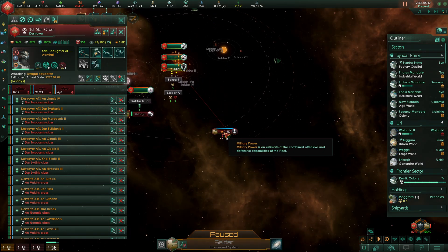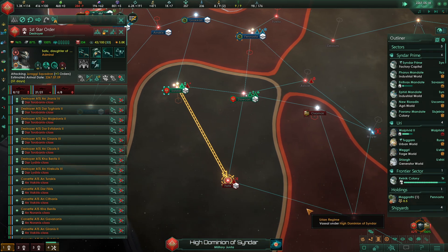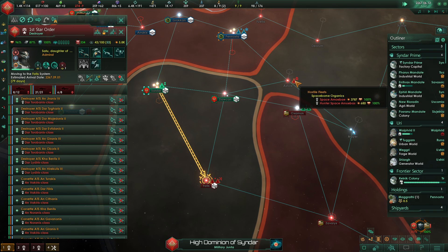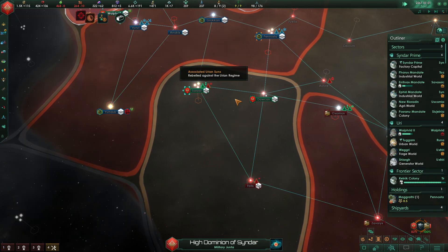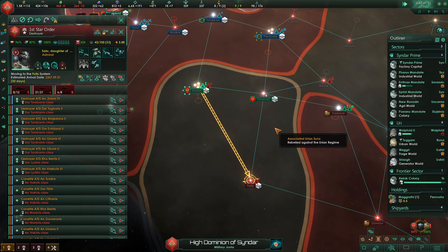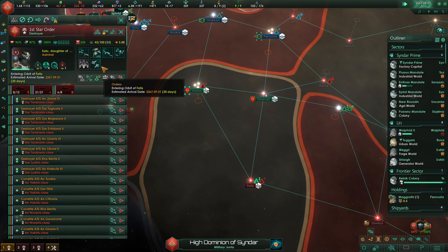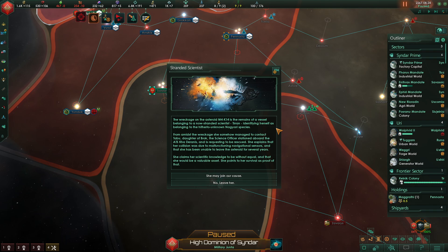I want you to attack that fleet, and then I want you to attack Fatis. We just want to see if we can wipe these guys out once and for all. Construction complete. We do have some space amoebas nearby that we also need to fight. Attacking enemy assets. It seems to be going well, to say the very least. Attacking enemy vessels.